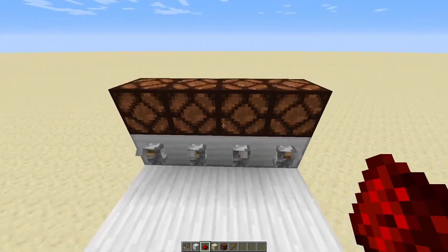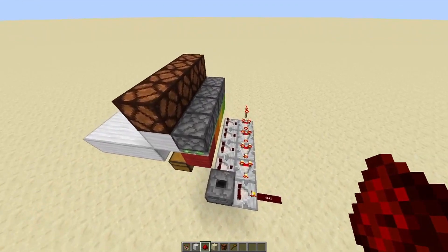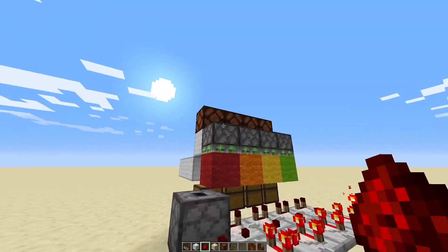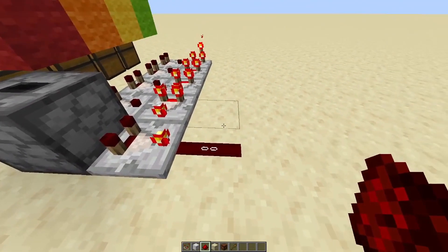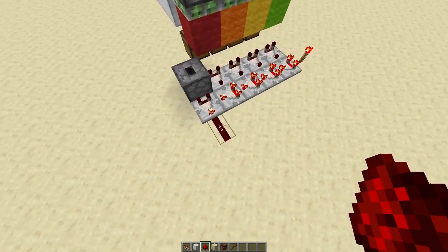Now, if we look at the decoder itself, you can see that it is very compact. What the decoder does is it takes those 4 bits of input and turns them into a single redstone output with a power level of 0 to 15. As you can see, all the bits are off and this is now 0.